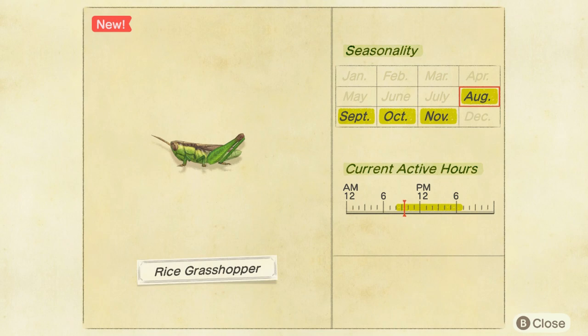It spawns from 8 a.m. until 7 p.m. — again, plenty of time to get it. You can find it on the ground, and it sells for 160 bells at Nook's. That's it for the rice grasshopper. I hope you enjoyed and found it useful. Consider subscribing to my channel and liking this video. See you on the next one, thanks for watching, have a great day, bye bye!